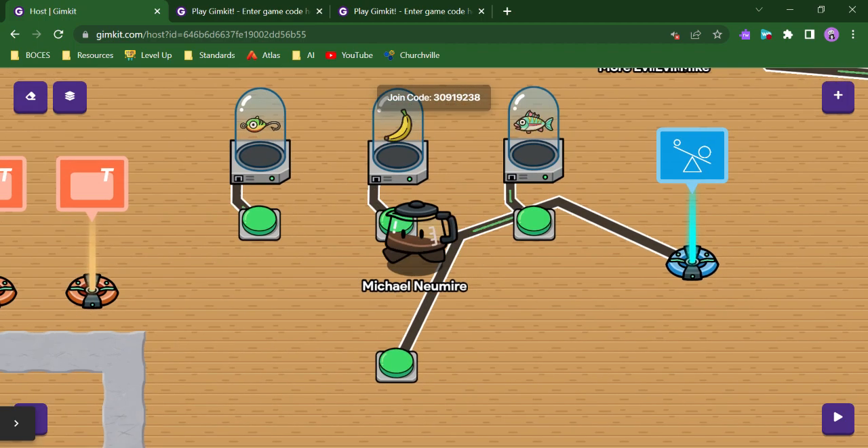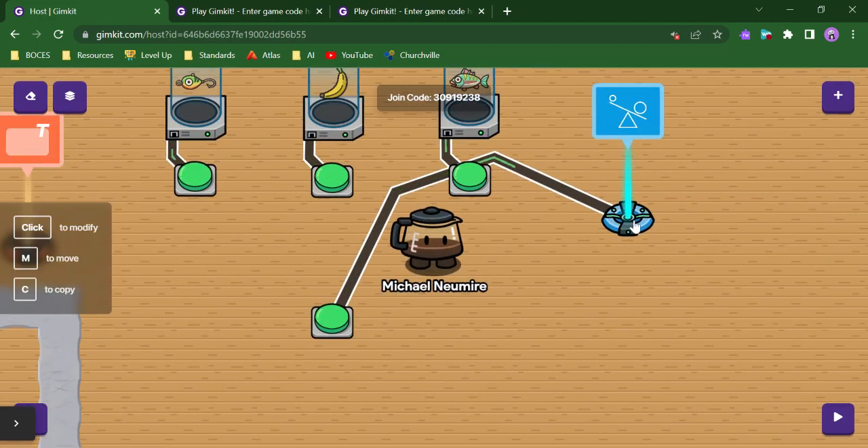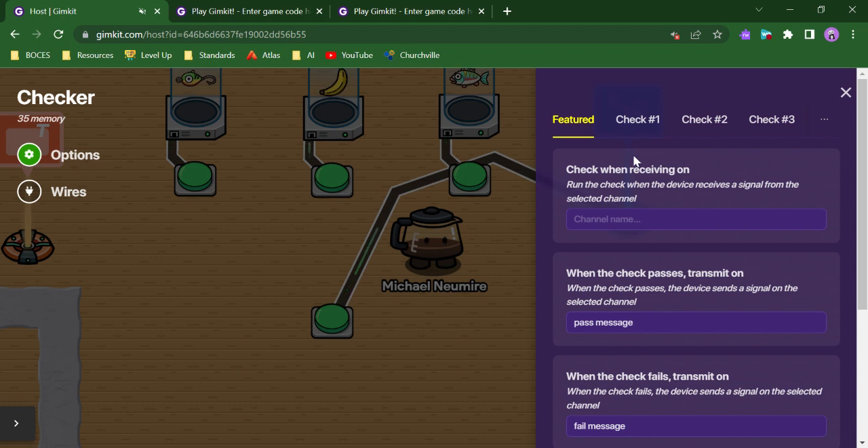I've set up a scenario that demonstrates this — this is our checker. It looks like we have lots of different options.